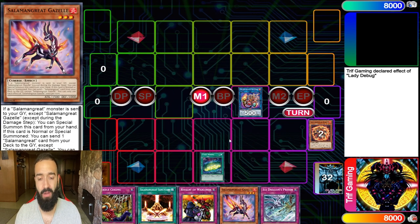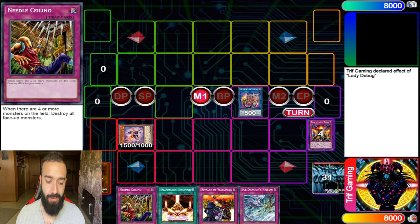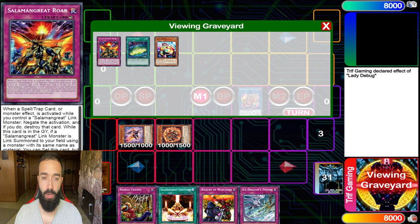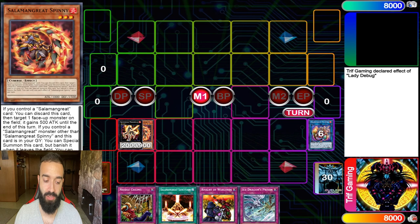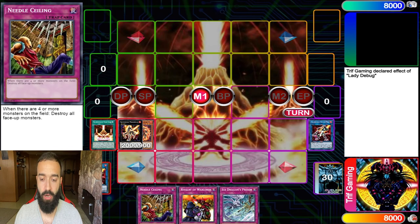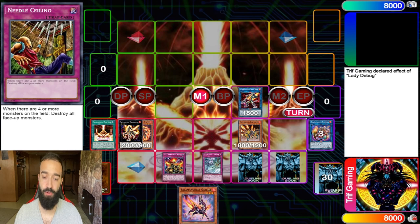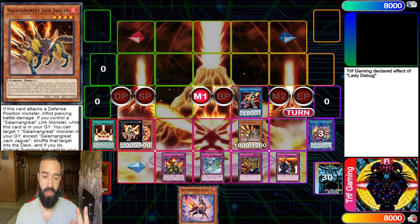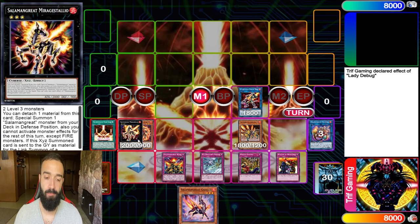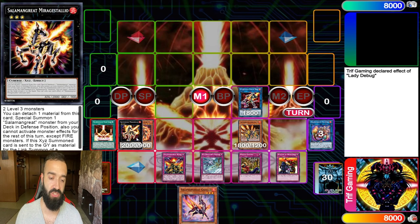Now let me show you the Stallio combo for any new players. Your typical way is Sign-In Mining or Debug — you use Gazelle to send Spinny, if you have Spinny send Roar. The follow-up idea is you're going to get three big monsters on board. You go Stallio to summon out Jaguar, use Jaguar's effect, add Roar, add Gazelle back, and Wolf. This gives you two big grave effects every single turn. Your follow-up is Spinny and Jaguar in the graveyard — three big Salamangre monsters over 1800 attack that your opponent must deal with, protected with Bailings.